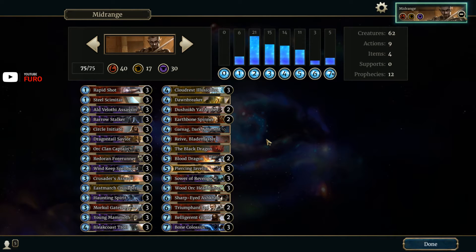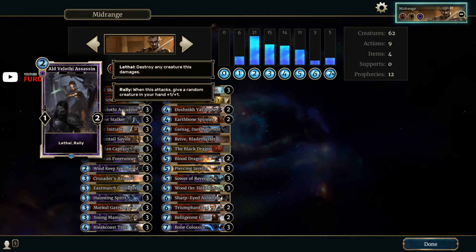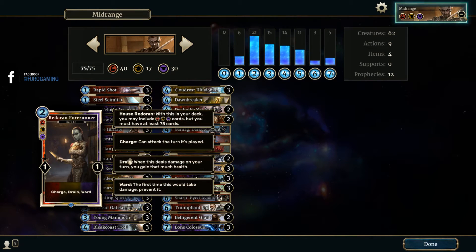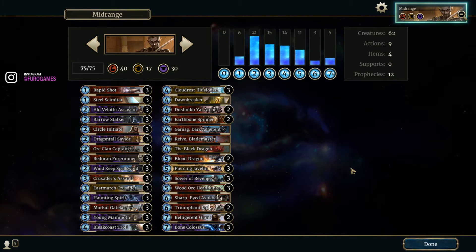The only new cards are the Velocity Assassin, which is a great card — it's a rally card, but because it has lethal and rally it plays really well in mid-range. Then we need a three-color card, and the Redoran Forerunner is the only three-color card in this deck: charged, ward, and pretty okay. You can also buff it with weapons if you need life gain, and it's overall a very solid card.